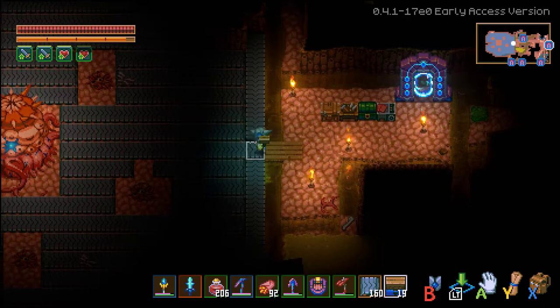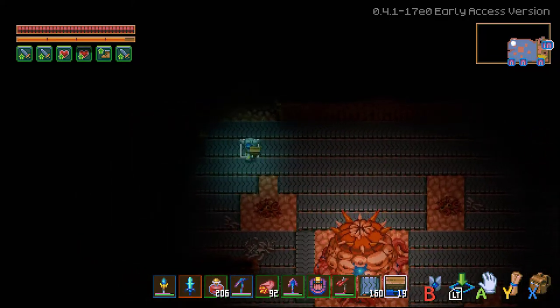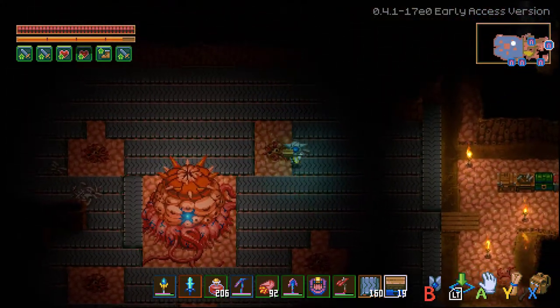Alright guys, here is an AFK farm I've made using the hive motor and conveyor belts. Here's the layout — I'll show that to you real quick. You just want to get around all the little spawners here and have them come this way.